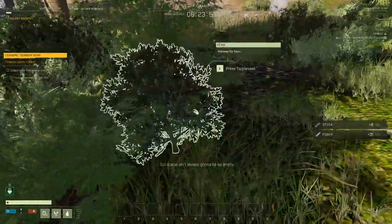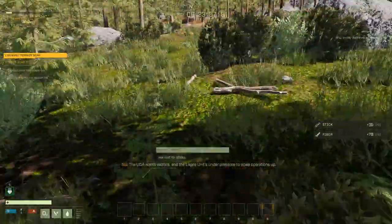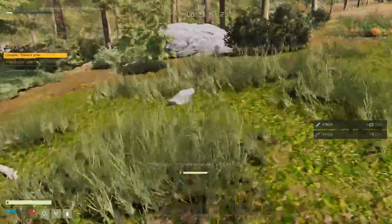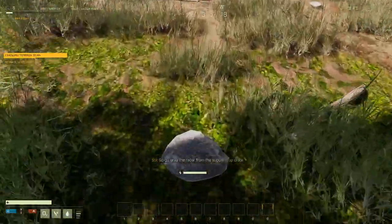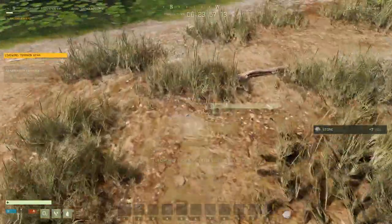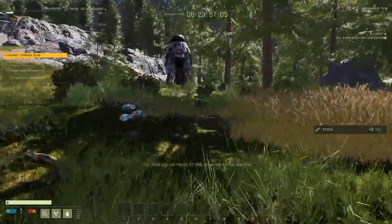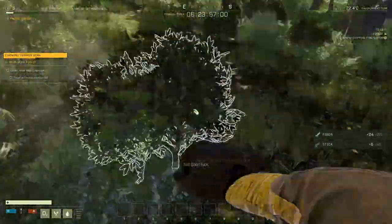Icarus ain't always going to be so empty. The UDA wants exotics and the Lagos unit's under pressure to scale operations up, which means they need terrain data and a heap of it fast. So grab the radar from the supply crank. The unit wants scans from three locations on your map. You'll be heading into uncharted territory, but that's exactly why we need the data. Think you can handle it? Well, either way, it's too late now. Good luck.